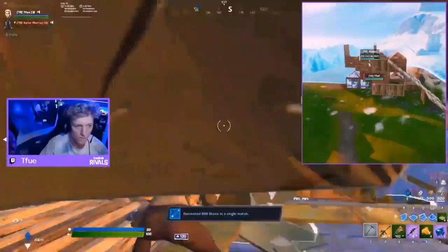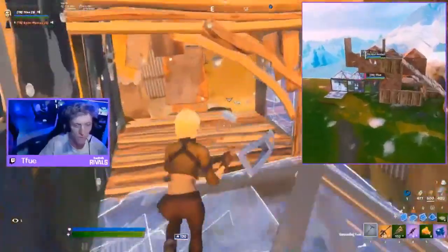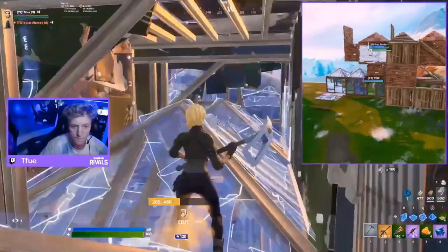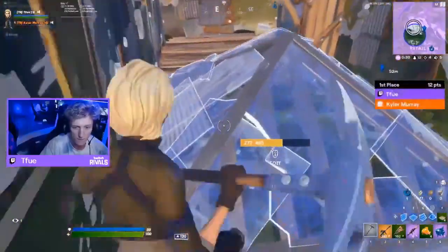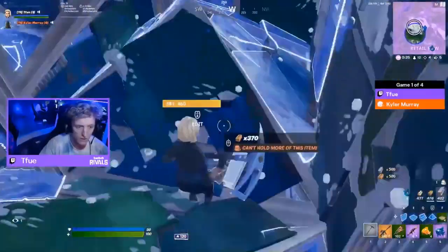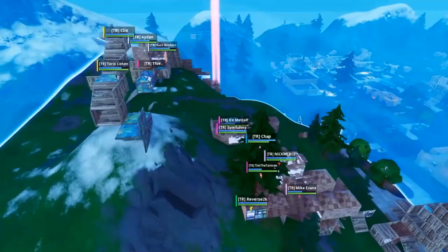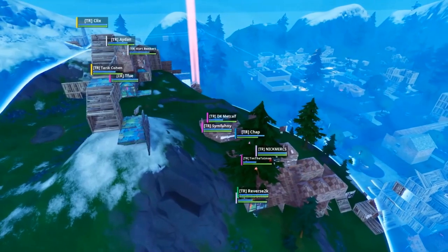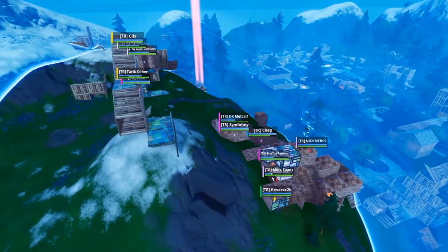There are three big names up here: Tfue, Clicks, and Aiden — looking down over towards Retail Row. I don't think a single person would survive trying to make that rotate up. The zone is cutting across here so Retail Row is no longer safe — everyone has to move out and head back up to the zone. Symphony, DK Metcalf and all of them had to move up towards the bottom of the hill. Nick Mercs made his way up with Mike Evans. Chap is still up in the game by himself.